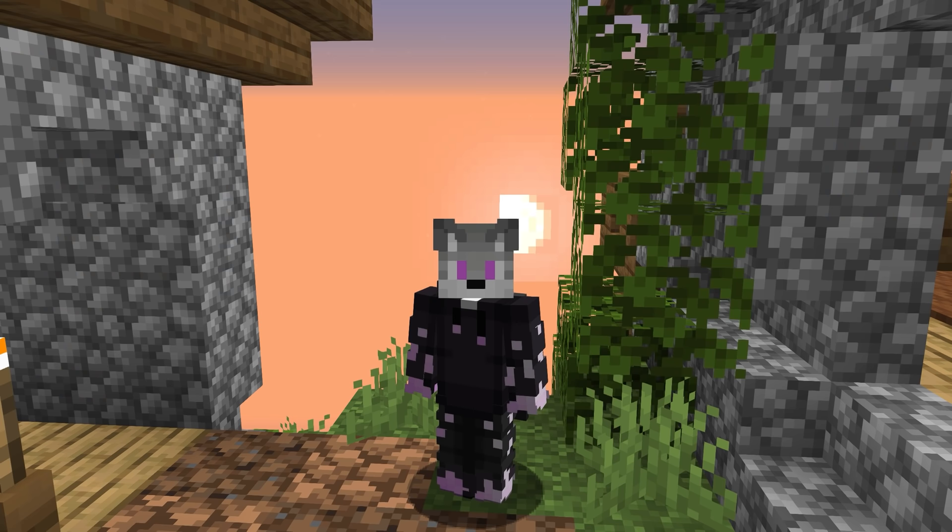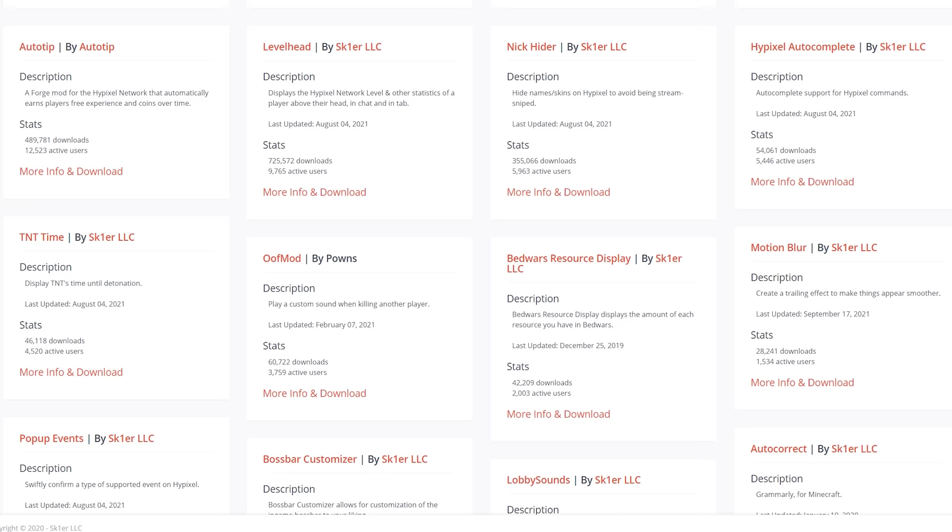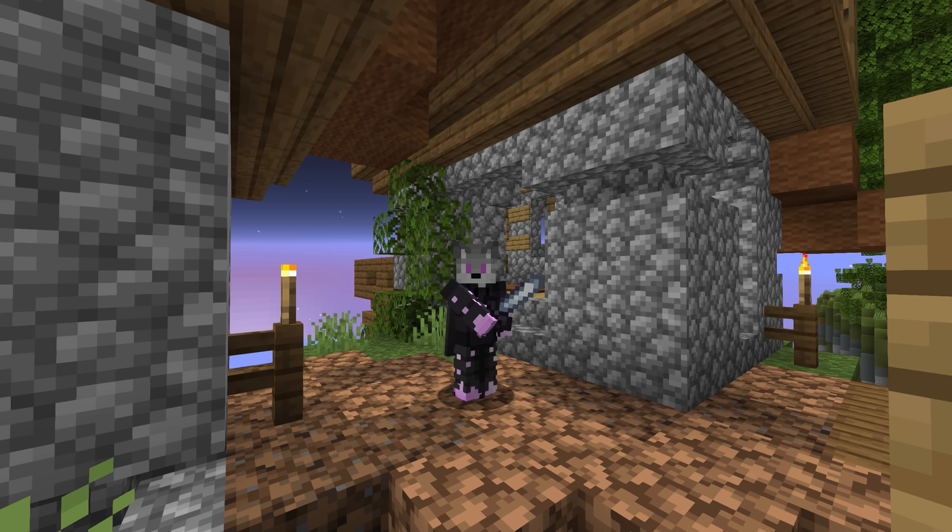There are some other mods though that you could use, and I'm gonna go over those now. Sk1er's mod collection is probably my go-to place for all other useful mods for Minecraft PvP and things like that, and you can get a bunch from his website. These include Levelhead, Keystrokes, Nickhider, and more. There's also an old animations mod in the works that works with Skyblock texture packs, but that isn't public yet.